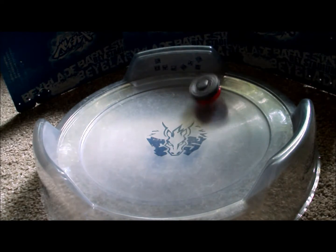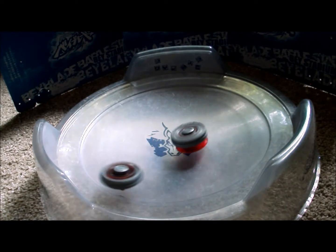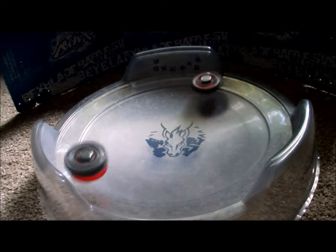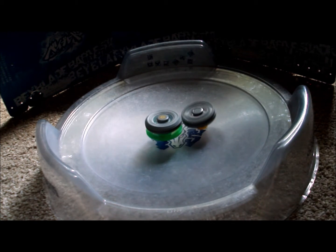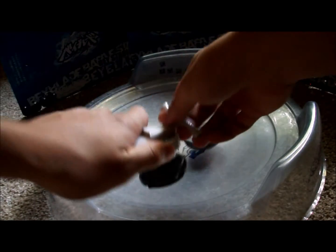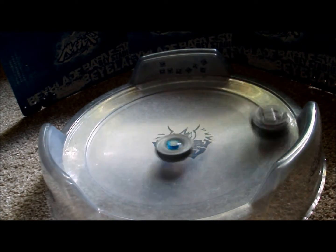Despite having many unique setups, the launching techniques for spin stealers are pretty universal. Against opposite-spin attack types you'll want to weak launch, and if you're using EWD, BD, or GCF, a sliding shoot can also make you more difficult to KO. Against defense and stamina you'll want to launch at full power for same-spin opponents, but a weak launch against opposite spin can ensure you aren't KO'd by an early hit. When using GCF or GF, a weak launch is mandatory so the Beyblade does not self-KO.